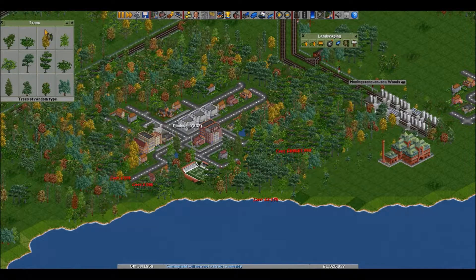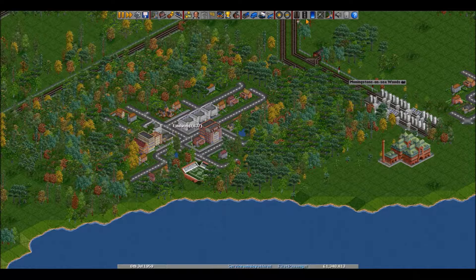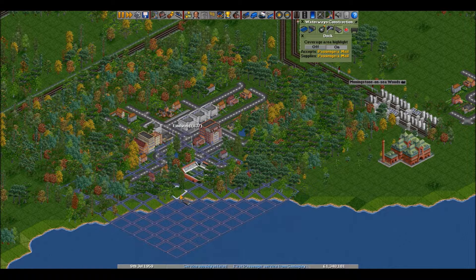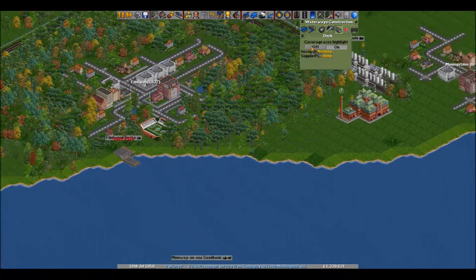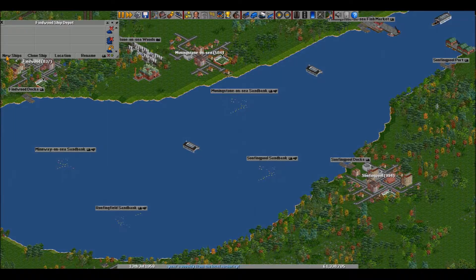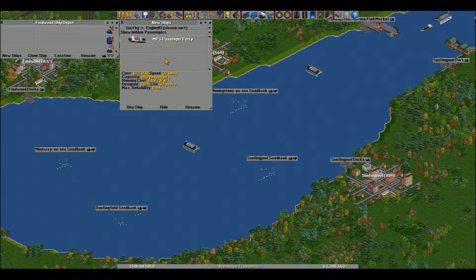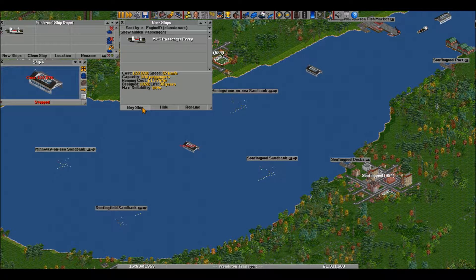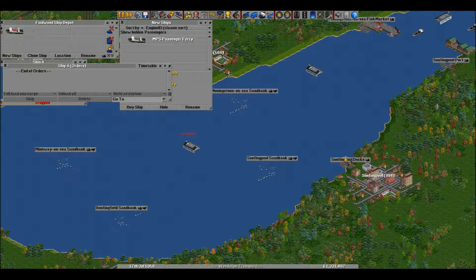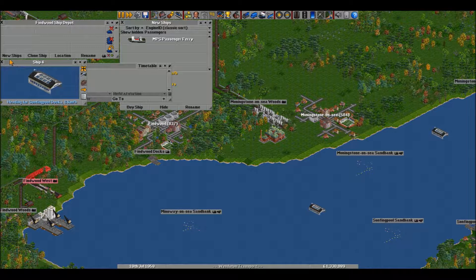I was thinking about these small towns here where we could build some ferries, just for fun really. They don't allow it though. We're going to have to improve our reputation here through the use of trees — everybody loves trees.